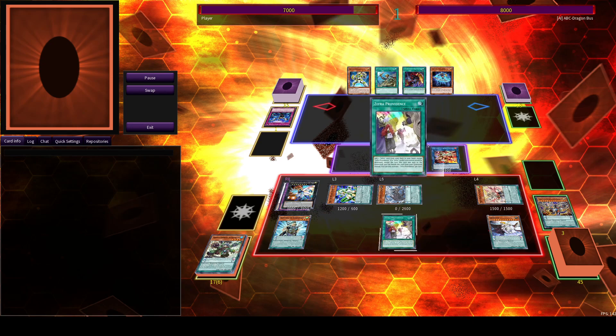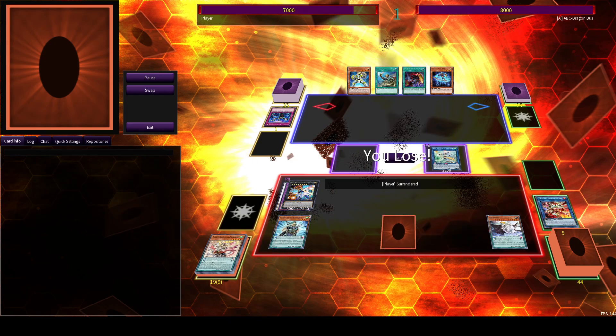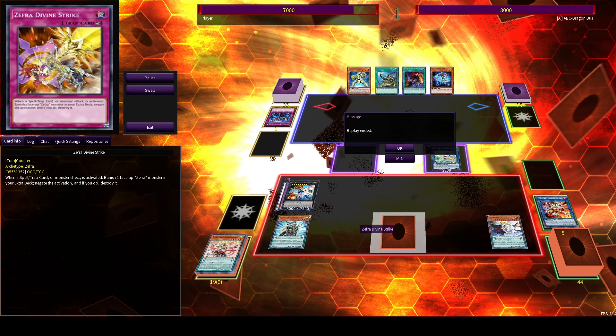You can see the Draco Slayers here get us tons of bodies. So we make Hope Harbinger, Apo with 4 materials, and we have the Divine Strike as a Counter Trap through Imperm — which is 6 interruptions into their 5 cards.